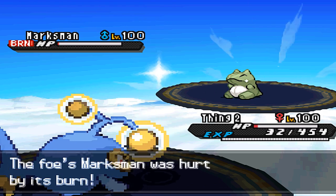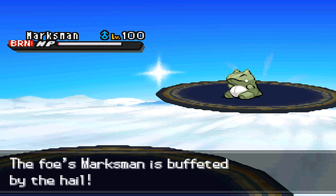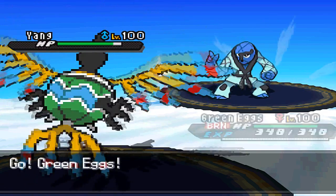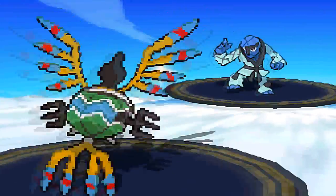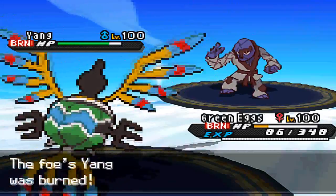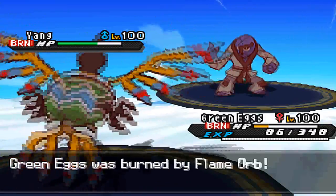It's important to know that Drapion outspeeds Sawk, provided Sawk is potentially a Choice Scarf set. But the damage output can be a little short when it comes to Drapion, so I'd need my HP to survive an incoming Close Combat. I bring in Sigilyph on the double switch, which is great. I go for Cosmic Shift — burn this Sawk, but not before taking some heavy damage. That Stone Edge from Sawk — this clown is throwing rocks at me.